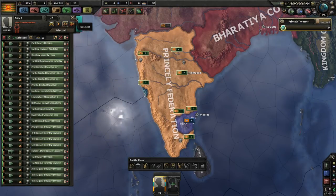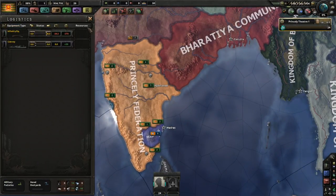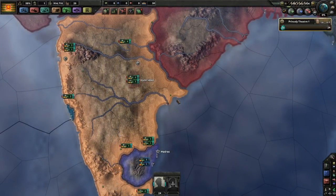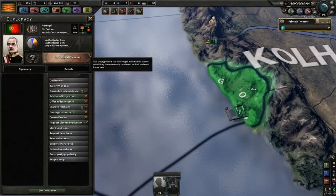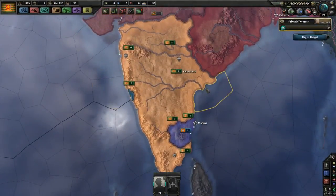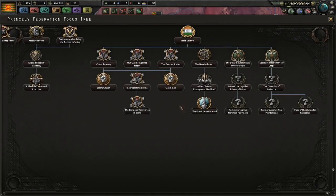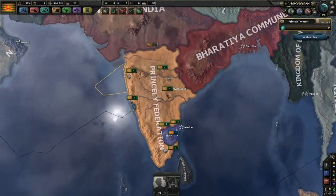If you want, you can convert them all to a single division type. But just keep in mind, no matter what you do, you're going to be starting with one foot behind when it comes to creating an effective army. Also, you have a little Goa here, owned by Portugal. They're not going to attack you or anything — you can just leave them alone, pretend they're not there. You do get an event through a focus much later where you can take that back, just like all the other Indian states do.